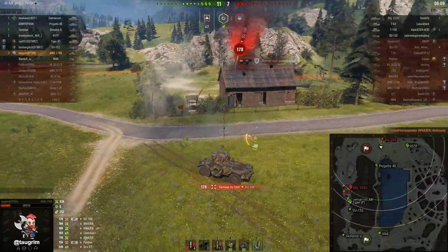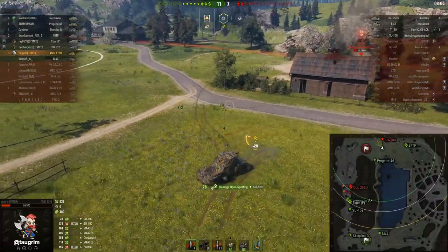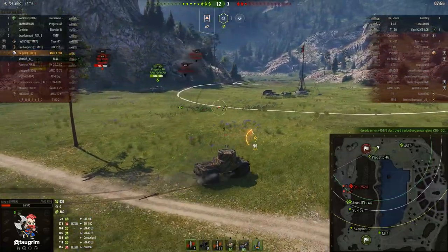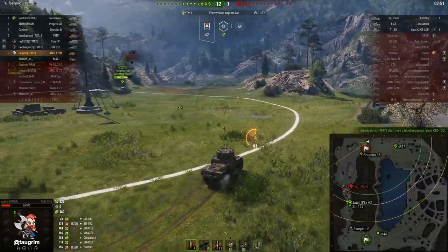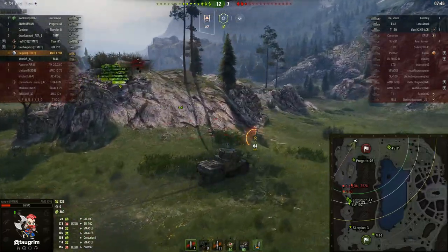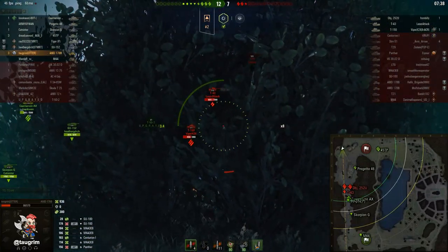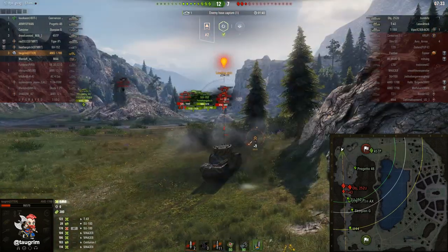I knew if the Centurion came out from behind the rock to take a shot at me, the Progetto would most likely be able to hit him. In this situation, I was expecting to penetrate, I didn't, but I can survive that hit. We're really far ahead now — I'll just wait for the 45 TP and the Progetto 46 to clean this up. What I was saying about high explosive is that on paper, that 75mm penetration for HE — you would think in pretty much every case against a soft squishy target — that HE round while it's a fantastic tool is not always predictable.